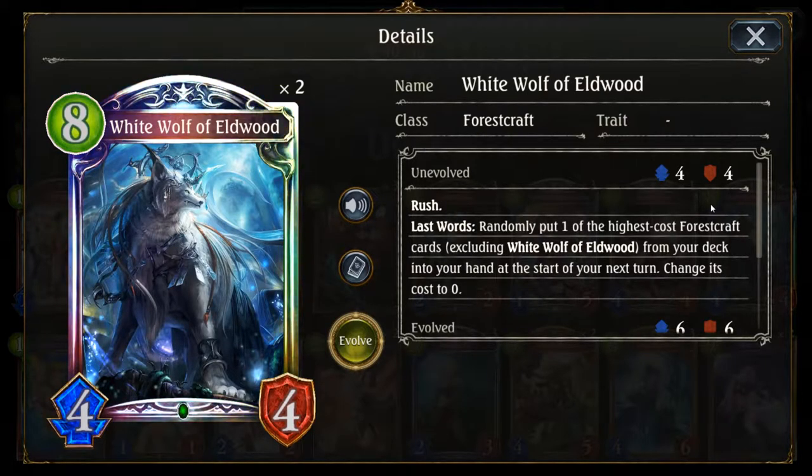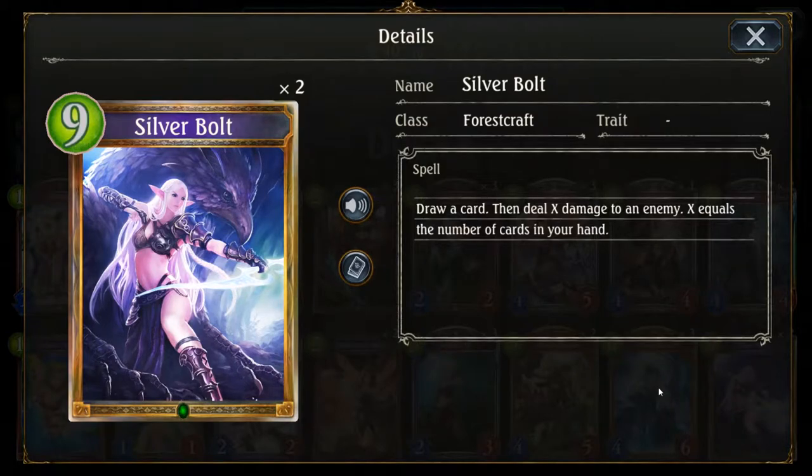That sounds really good, so let's check out the target card that we want to get with the White Wolf, which is the Silver Bolt. The Silver Bolt normally costs you 9 play points — you will draw a card and after that you will deal as much damage as you have cards in hand to a target enemy. Through the effect of the White Wolf, you will play the card for free and normally deal between 6 and 9 damage to your opponent's face. If you find yourself in the lucky spot to have 2 Silver Bolts in your hand on turn 9, that can already lead to a total of nearly 20 damage and good enough to kill anyone in your way.